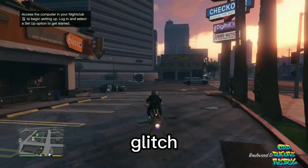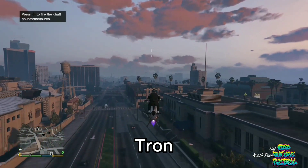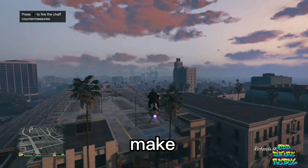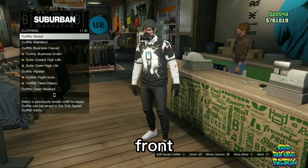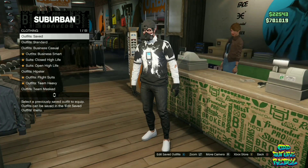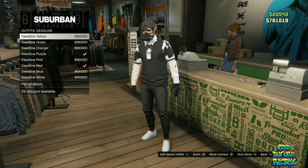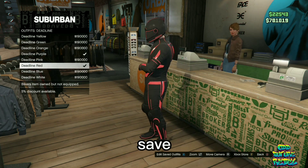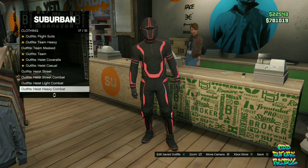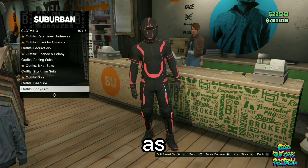For this clothing glitch, I will be showing you how to get multiple different color Tron shoes. Make your way over to any clothing store on the map, then go over to the front counter. You will need to find the section called the Deadline Outfits and purchase any one that you like, and save this as an outfit — it doesn't matter which slot. Now, go over to the Body Suits and purchase any body suit as well.